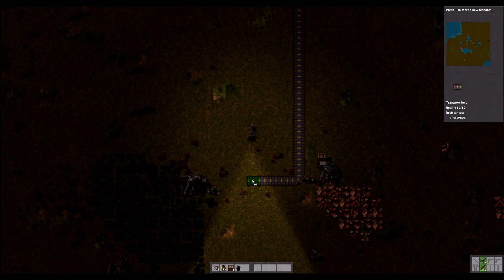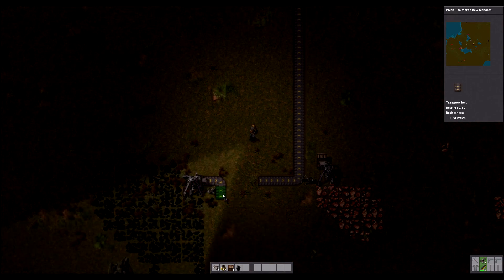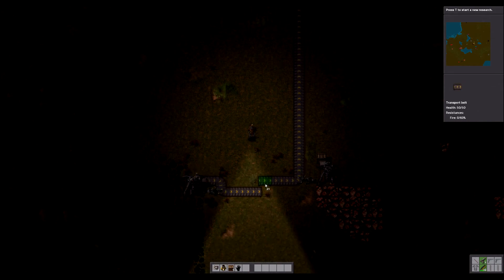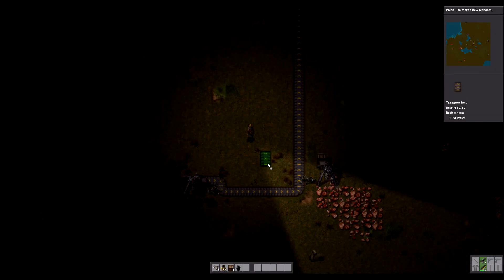I accidentally hit the T key. The T key is where you bring up your list of new research. But since I haven't made a research facility yet, picking this is kind of pointless right now — it's not going to make a bit of difference because nothing can be researched. I've got nothing in my inventory that can be researched.